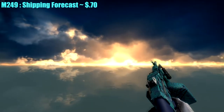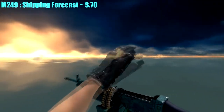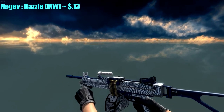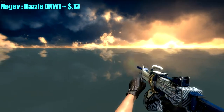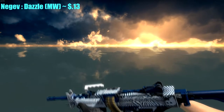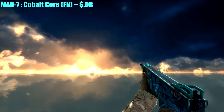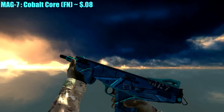For the heavy weaponry, you might notice they're generally lower than Factory New — in my opinion, heavy machinery should look a little beat up. For the Negev, I chose the Dazzle, Well-Worn, for only $0.13. It looks fantastic — kind of a puzzle-looking pattern, like it could hypnotize people while you're spraying them down. For the MAG-7, I had to go with the Cobalt Core — Factory New for $0.08. Looks pretty good.